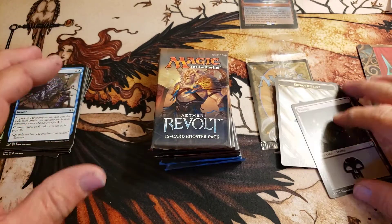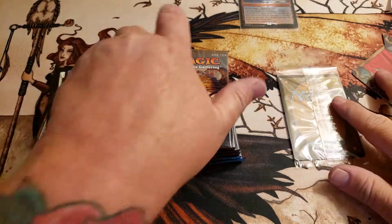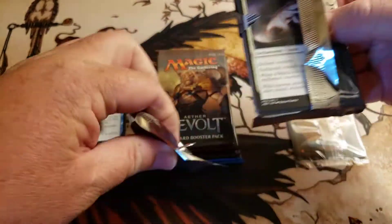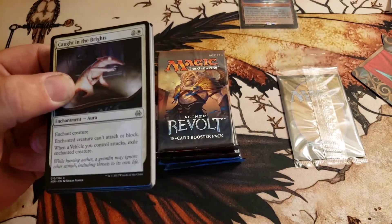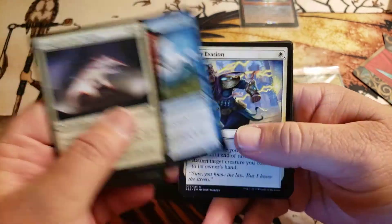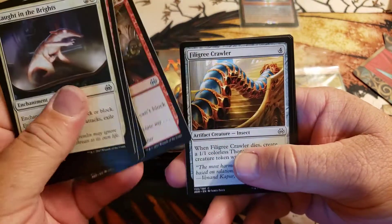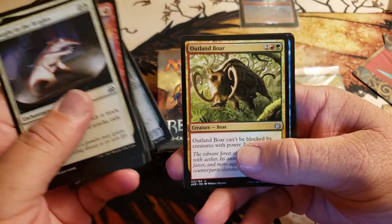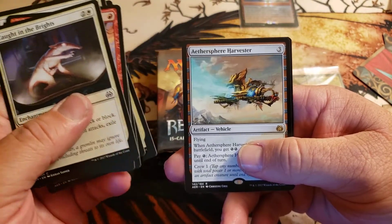Believe it or not, I've actually seen more than one invention pulled out of a pre-release kit before. The odds are incredibly low, but some people say — including myself, and I kind of believe it — that when these sets first come out they load these packs up, because they want the hype train. They want people to leave the pre-release and go talk about the set to all their friends: 'Oh man, I found an invention, I found a masterpiece!'